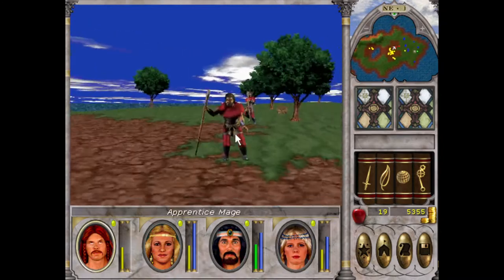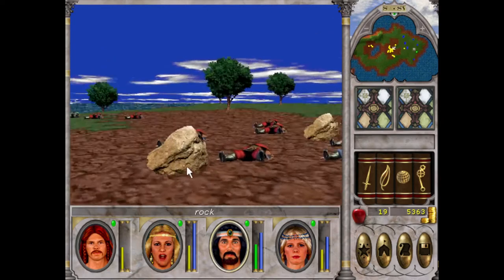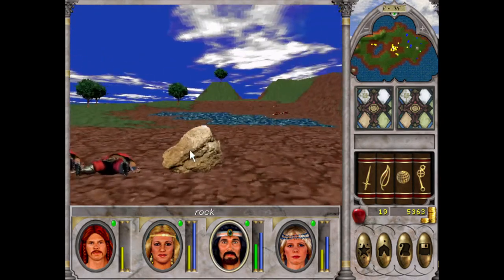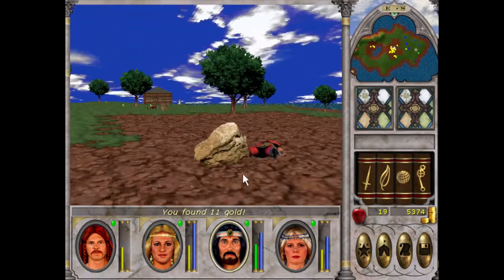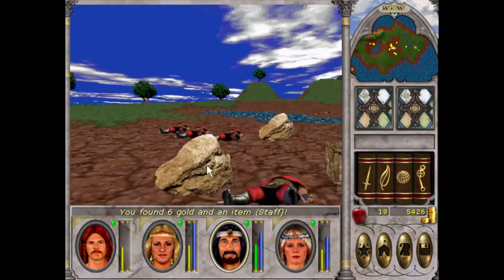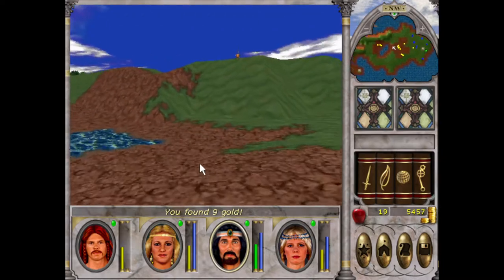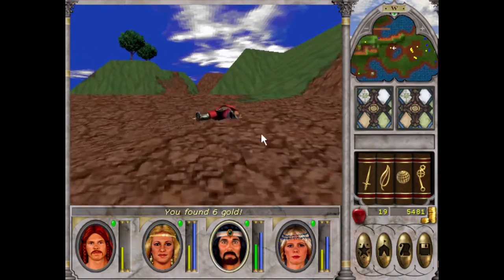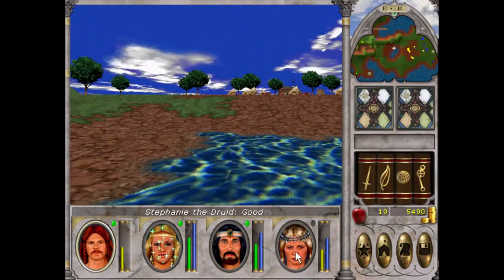Trees blocking us there. I'll cast Wizard Eye now. From memory, some of the rocks here we can open. A thing to look out for is — see how it's lowercase R. I think a way to tell is if it's capitalized. I might be thinking of another Might and Magic, or I might just be off the beaten track entirely.